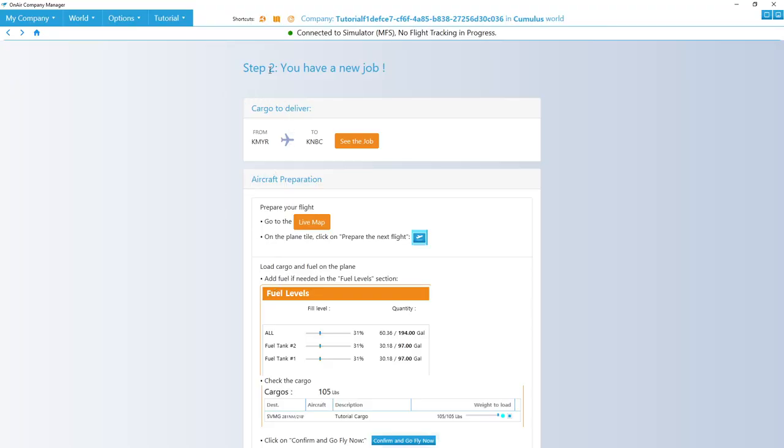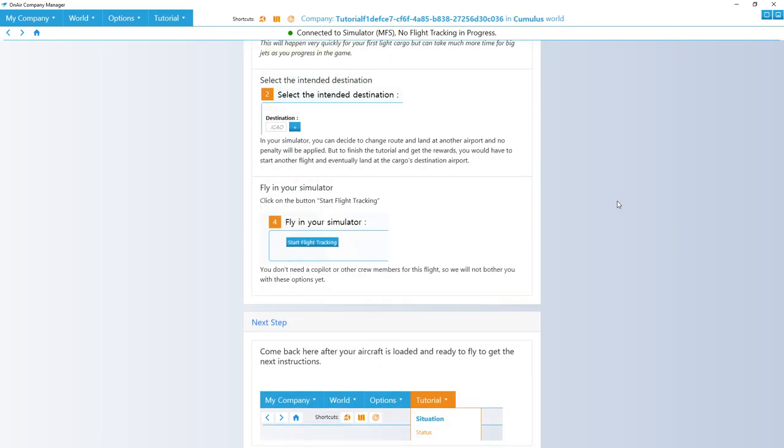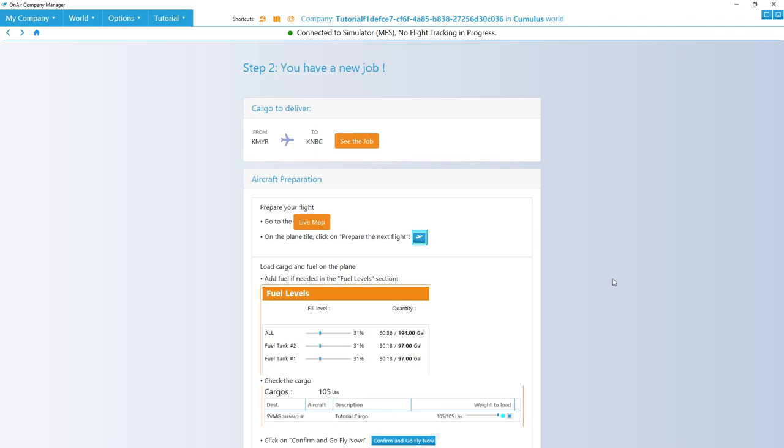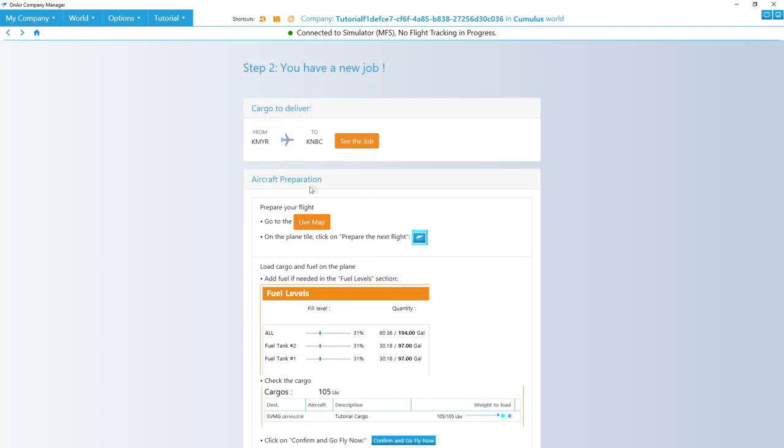Not long after, it says you've got a new job. These instructions right here step you through how to set up your flight and the client. It's all pretty straightforward, but I'll step you through it as I do it. If it's your first time, I suggest reading through this in conjunction with the manual. We're going from Myrtle Beach, which is our home base, through to KNBC. So let's go check out the live map and get into it.